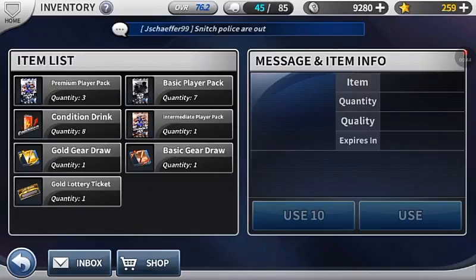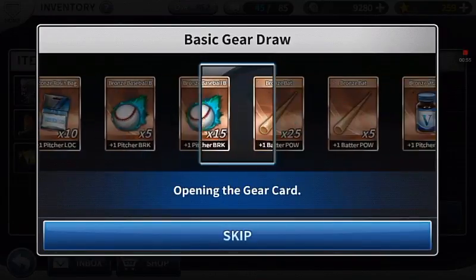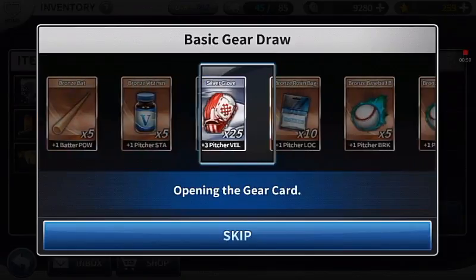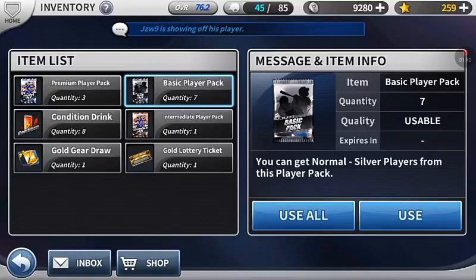Go ahead with this basic gear draw. We do get plus three velocity, which is good with the times 25. So the seven basic player packs — I'll open all these at once.